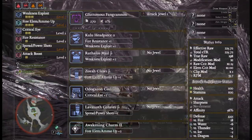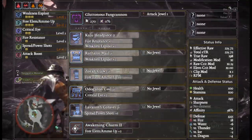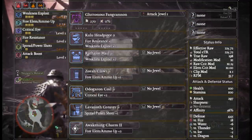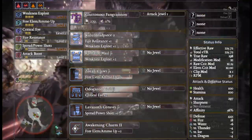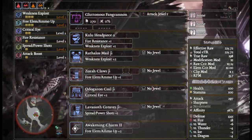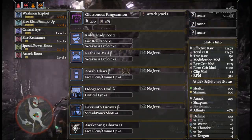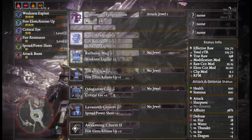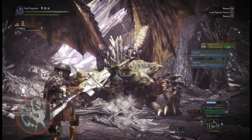For the first build I'm going to be using the Gluttonous Fang Cannon. This is pre-elder dragons, so the best spread heavy bowgun at that point would be the one from Great Jagras. We're using the Kulu-Ya-Ku headpiece for Weakness Exploit, Rathalos Mail Beta, Zora Claws Beta for free element, Odogaron Coil Beta for Critical Eye, and Lavasioth Greaves Beta for Spread/Power Shot Up. We're also using the Awakening Charm — level one or two — or alternatively the Attack charm.